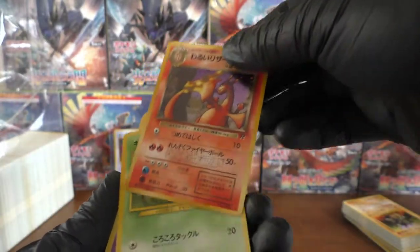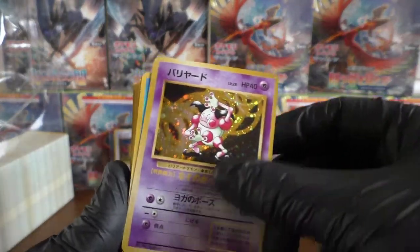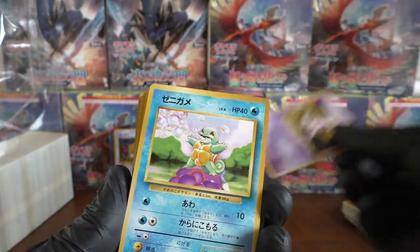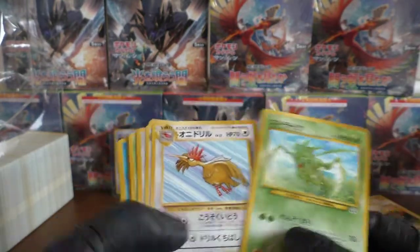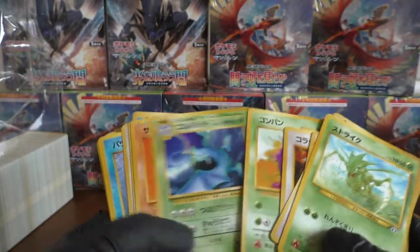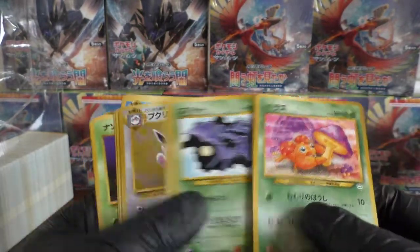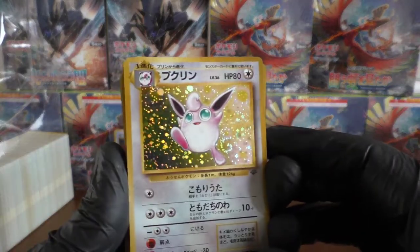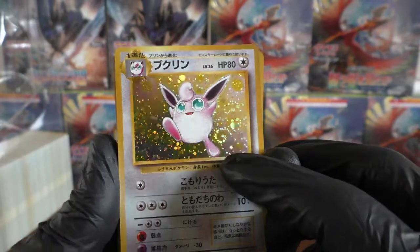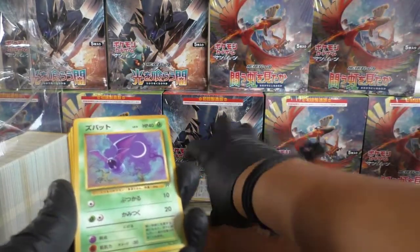I've just thrown one away — oh, it's a Caterpie. We have Mr. Mime. Back to commons. Let's keep scrolling on. Paras cutting the mushroom — that's cool. We've got a Wigglytuff coming out — look at the holo swirl on that, that's lovely. The condition of most of these cards is fantastic.